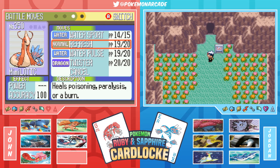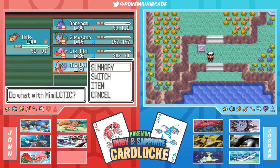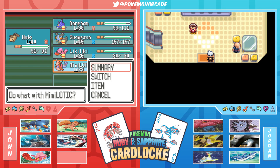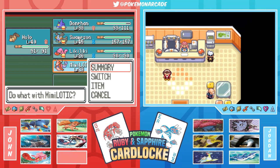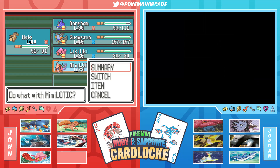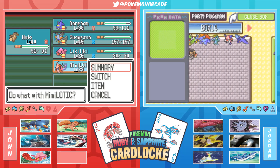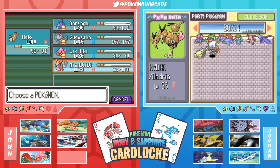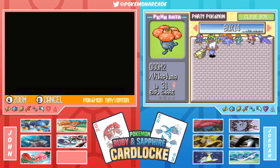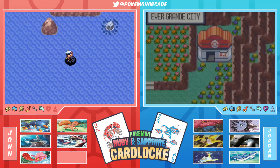Jordan considers buying more balls since upcoming encounters could be really good. They have an Everstone but decide not to use it - might need money for the Elite Four. Jordan realizes there's only about a minute left in the episode. Jordan reflects on spending the whole episode doing very little while John completed the Team Magma base. Some powerful Pokemon are sitting in the death box.